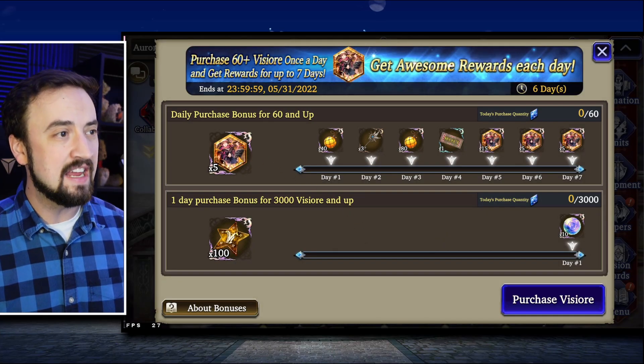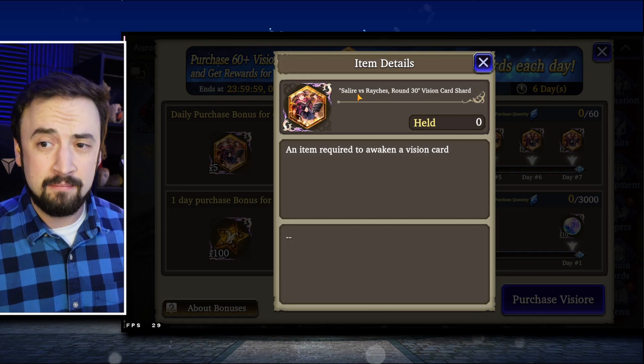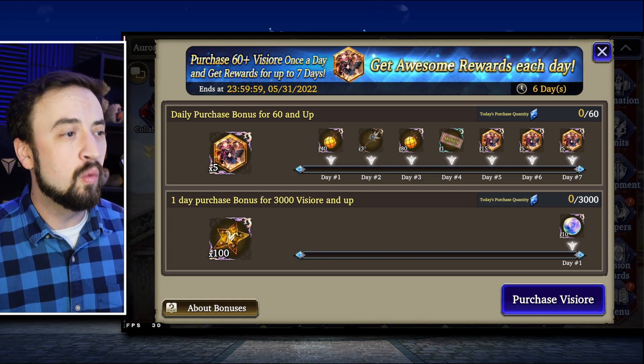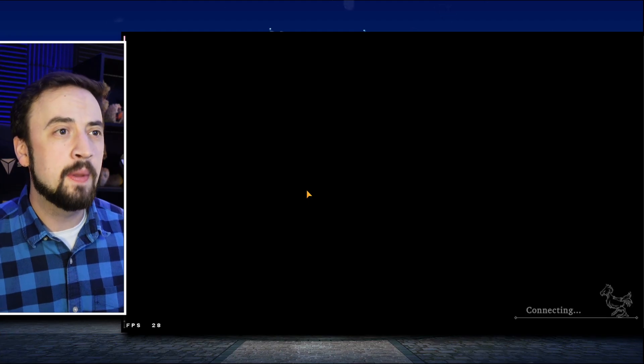The daily purchase bonus this week is going to be the new Vision Card, and it's the longest name for a Vision Card ever — Salir vs. Raychez, Round 30 Vision Card Shards. So there's your daily purchase bonus. The Whale bonus is 100 Vision Stars. Let's go check out the banners.